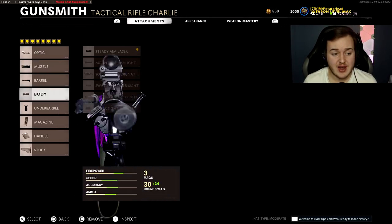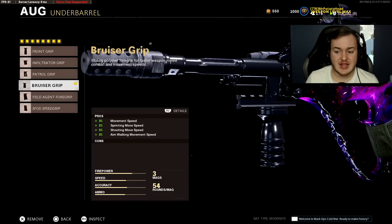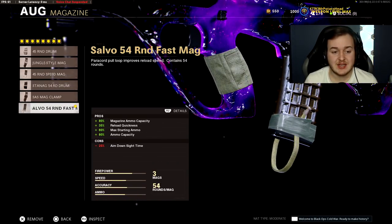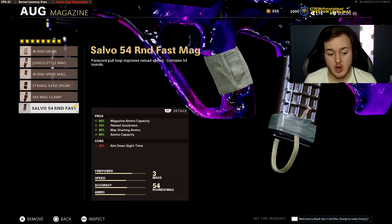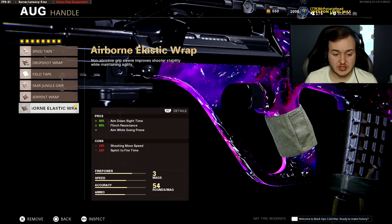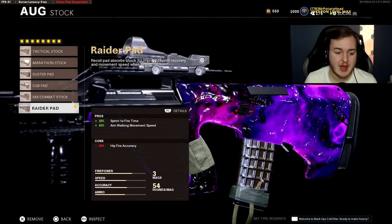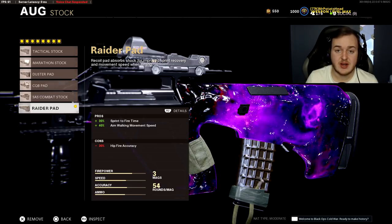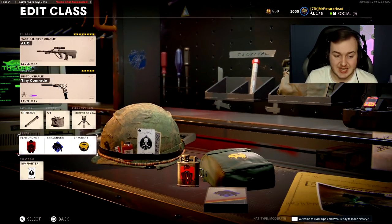Steady Aim Laser for hipfire accuracy. Bruiser Grip for movement speed — and since it's a burst-fire weapon, you don't need as much recoil control, so the movement speed is more valuable here. The 54-round Fast Mag helps with ammo capacity, reload speed, and starting out with more ammo. Airborne Elastic Wrap for 30% aim down sight speed, 90% flinch resistance, and drop shot. Finally, the Raider Pad gives 30% sprint to fire speed and 40% aim walking movement speed. Perks: Flak Jacket, Scavenger, and Spycraft.